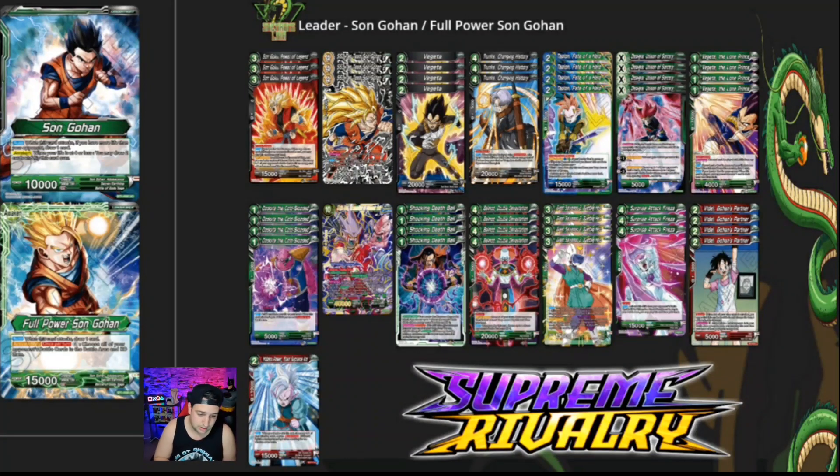He goes perfectly with the next card: SS3 Tag Team Gohan. I had to read this guy a hundred times to make sure he didn't require a specific colored leader — he just needs a black card to leave by a skill. When you trigger Power of Legend to warp a card, that's leaving by a skill, so you can play Tag Team from your hand for free. He's a 15k blocker Unique — good defense for free. I'm trying to be as energy efficient as possible, putting threats out without committing too much energy.